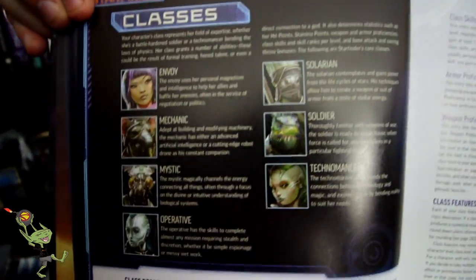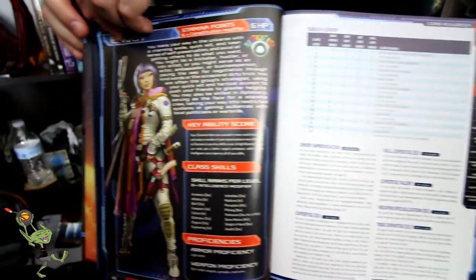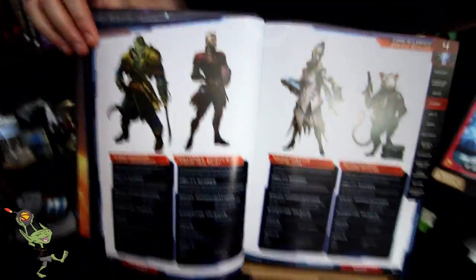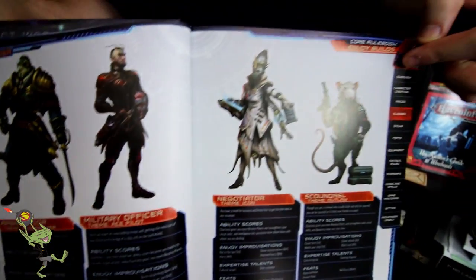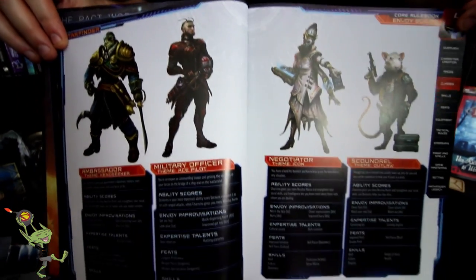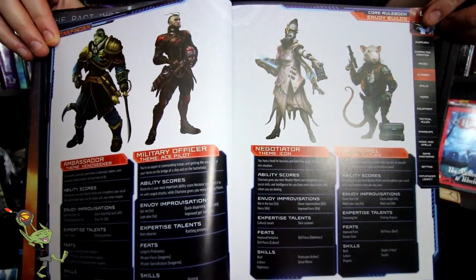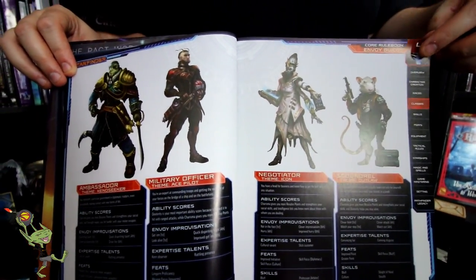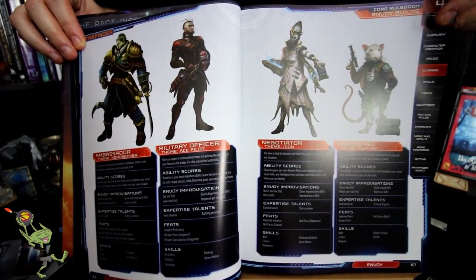Here's our overview shot of the classes, showing you the seven options that are in the book. We have an Envoy. Each class gives you a breakdown of some of the themes and how it mixes with that particular class, giving you an archetype of what that would wind up being. In this case we have Ambassador, Military Officer, Negotiator, Scoundrel. It's a really cool element to the game and for the classes to help players decide what they want to play.